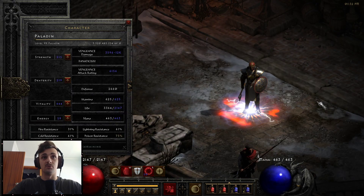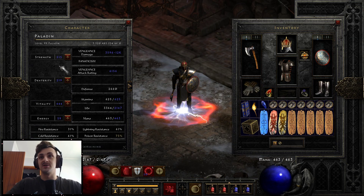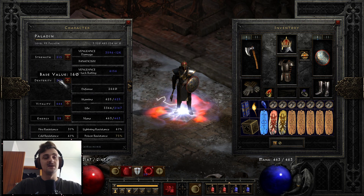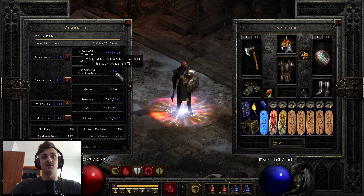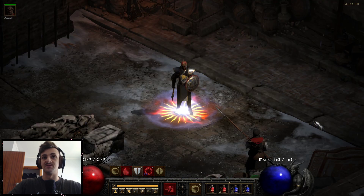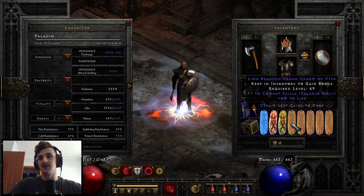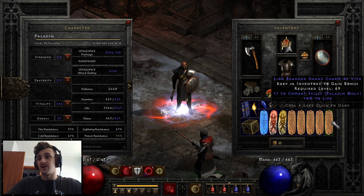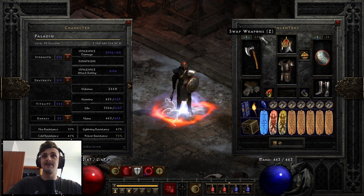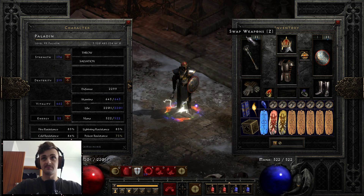Level 99 template character offline for all this testing. Strength is minimal because we have Enigma in a Mage Plate, and of course the typical Hellfire Torch and Annihilus. Dexterity is a bit higher to give us enough attack rating and also block chance with our one point into Holy Shield — base one, up to level 17. This also compensates for our lack of attack rating charms. You could have more attack rating charms with higher damage instead of combat skillers if you prefer, but I felt like I had enough vitality in conjunction with my CTA.